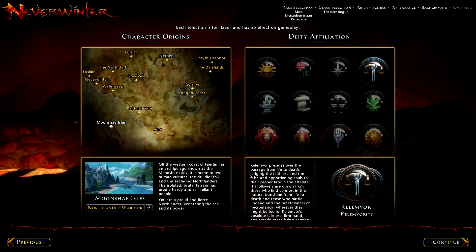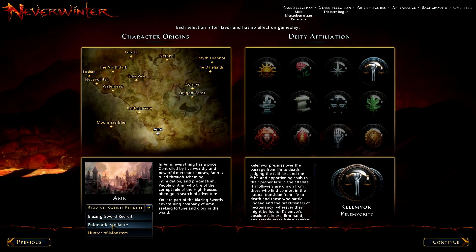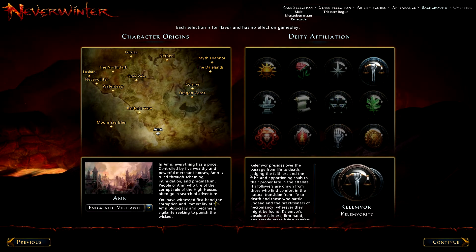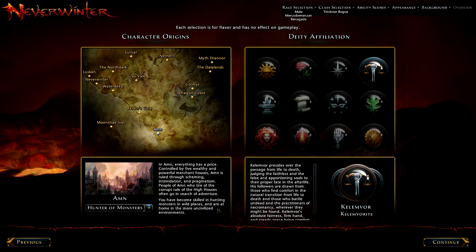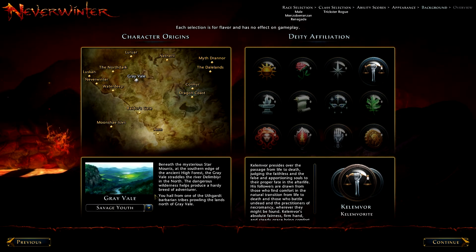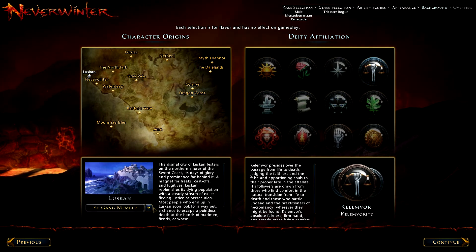This is the character origins — the backstory of your person that you're creating. You can select from various places all over this land, and then once you're there you can pick a backstory. For example, one city is controlled by five wealthy and powerful merchant houses. Then you can be a Blazing Star recruit — you're part of a Blazing Star adventuring company, seeking fortune and glory. Or you could be a Vigilante — you witnessed firsthand corruption and immorality, becoming a vigilante seeking to punish the wicked. Or a Hunter of Monsters. Each place has multiple storylines and they're all different. If you want to roleplay, just like normal D&D, it's encouraged.